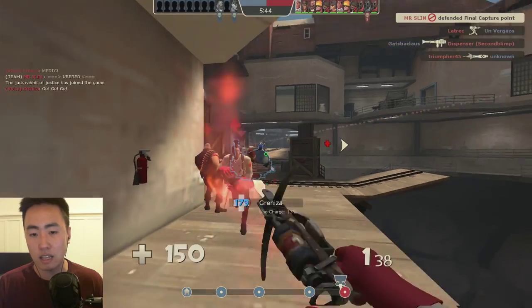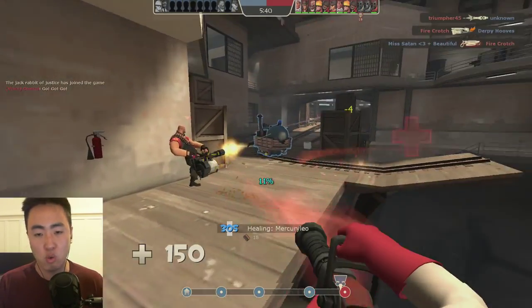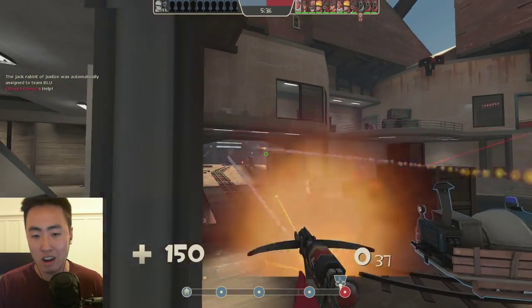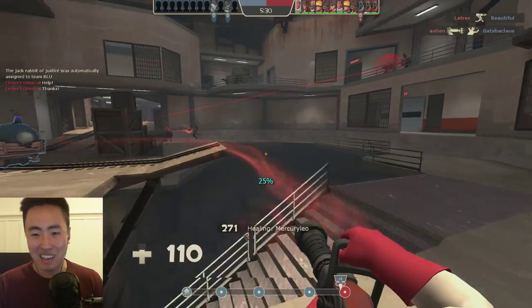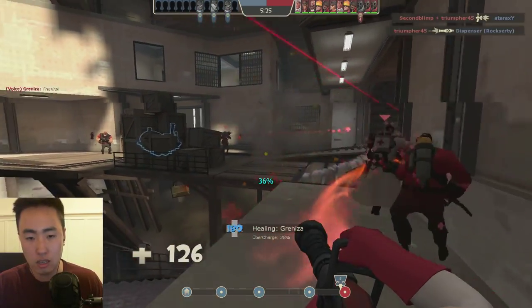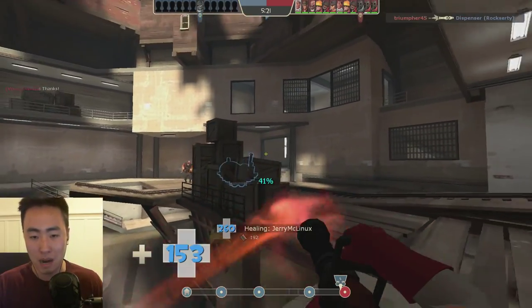A lot of low-level medics play what I call the 'crossbow lottery' — they stand somewhere and just shoot crossbows into a choke point, and if they're lucky it hits a teammate and if they're unlucky it hits an enemy. That's not really the most effective way to play. You want to be using it very intentionally, to hit low-health teammates who need it.